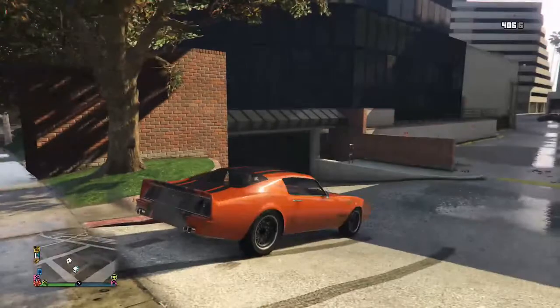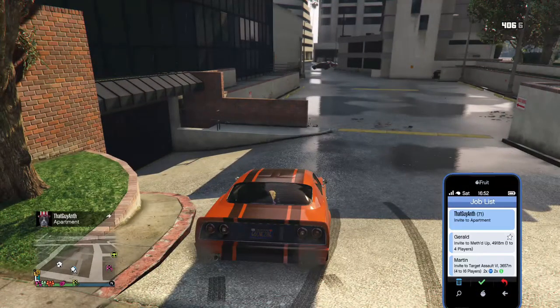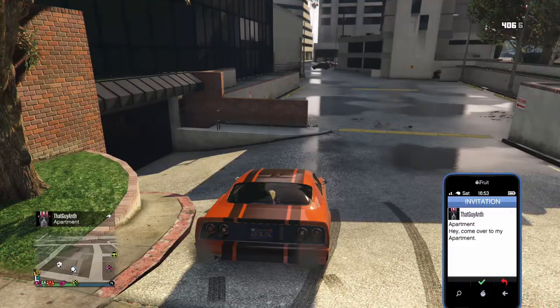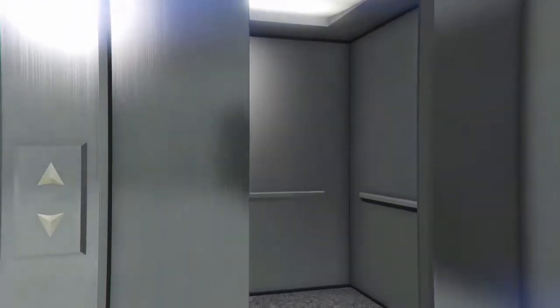Invite to apartment. I'll be there. I think what you just have to do is walk down into my garage. I guess I'll just walk down — there's like 100 cars in here, or like, cars worth a million dollars.